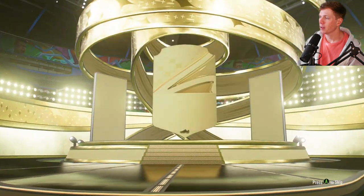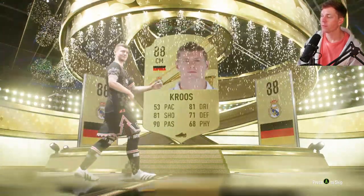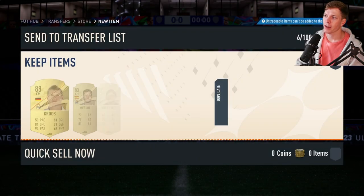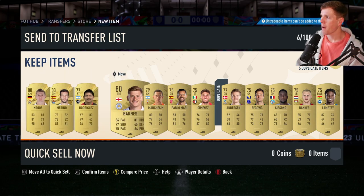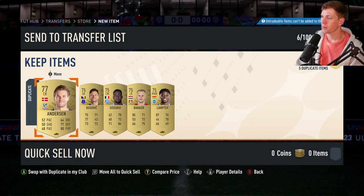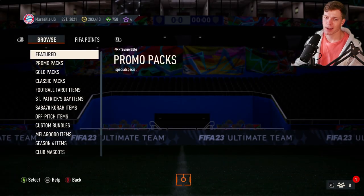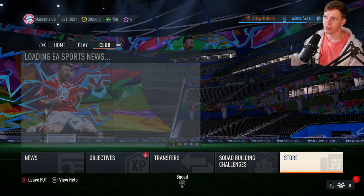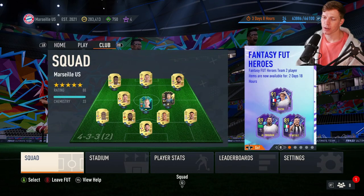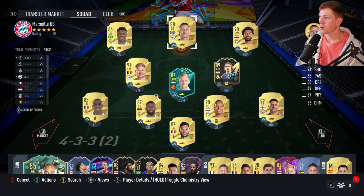And then a premium gold players pack — let's see what we got here. Center mid — let's go! Dude, that is perfect. I literally just got rid of the last ADA Cruz I had, so that is coming at such a good time. And to have an ADA card that I can use to bump up a team's overall when I'm doing SBCs — that's exactly what I'm looking for right now.